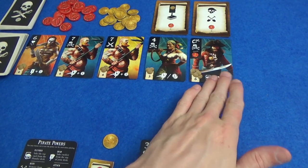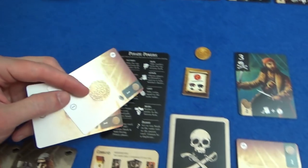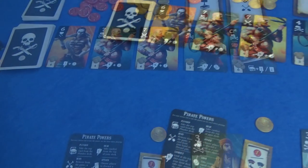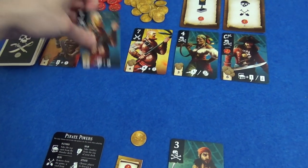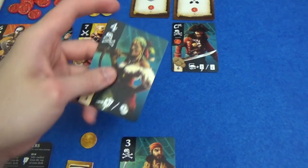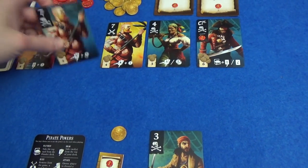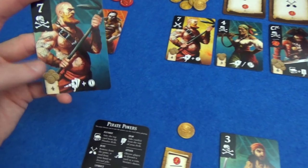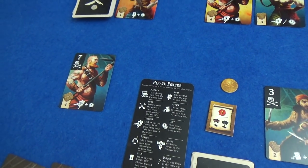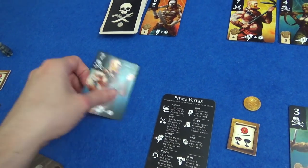A new pirate comes out to fill this display up — it's a captain, quite expensive. Marty is going to go for a loot action, so you can play as many coins as you want in one go. He's going to take two coins and spend four to hire this seven card. It's more likely he can get a straight or something from having a three and a four. I think he's going to take this one — it lets him take the lookout action, which is draw the top two cards of your deck, take one and put the other one back. He hasn't got much choice there, and that's one of his hired pirates.